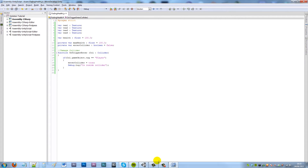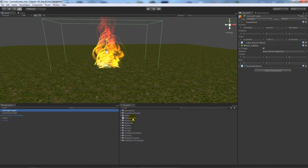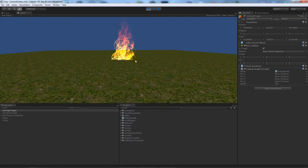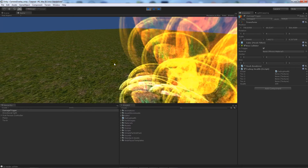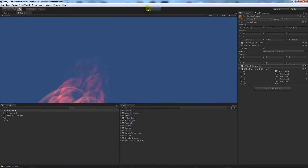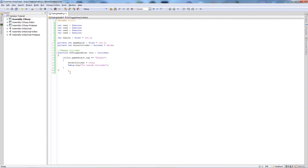Save that out, go back to Unity, and on the damage trigger object add the script. Press Play, go towards the fire, and you'll notice that when you've actually gone inside the collider it says 'is inside collider' in the console. So that's working correctly.